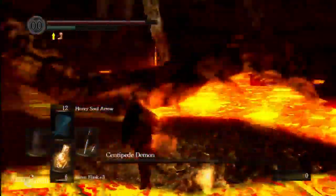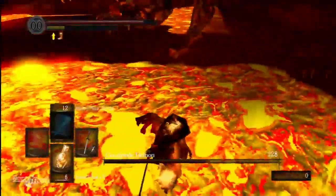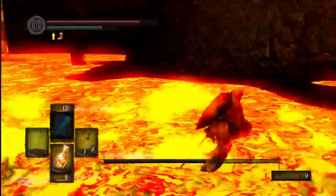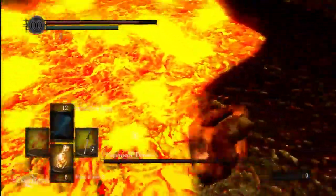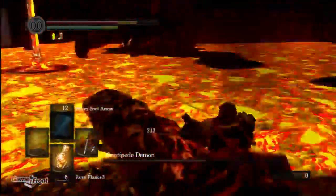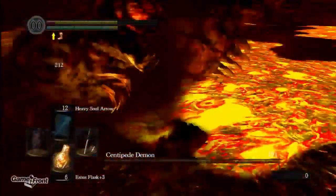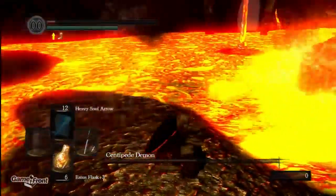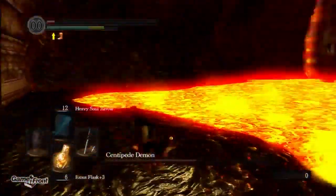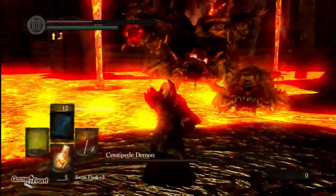You see right here I'm just basically going around chopping off appendages. Once you chop off an appendage it'll turn into that centipede thing, but they're pretty easy to take out — takes about three hits with my lightning Iaito. The only issue is that they distract you, so you want to make sure you still have the boss in mind when you're trying to kill those things.